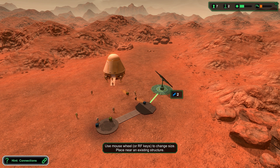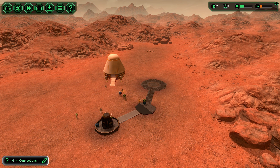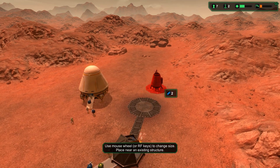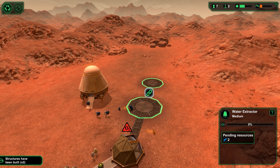Everyone needs to be busy basically all the time. I'm gonna go for building my power systems this way and I start with a medium solar panel and a medium water extractor. I'm gonna keep that nice and neat - let's go for straight lines. Very important.